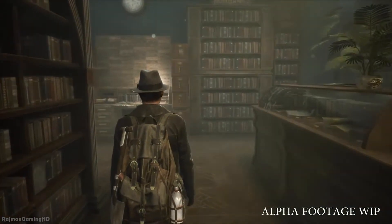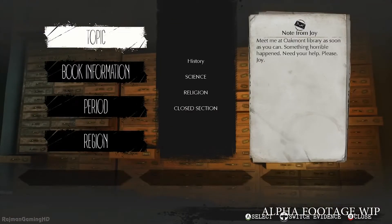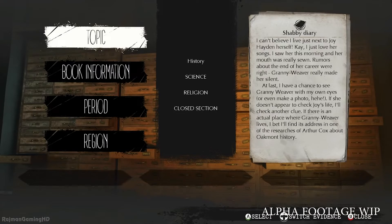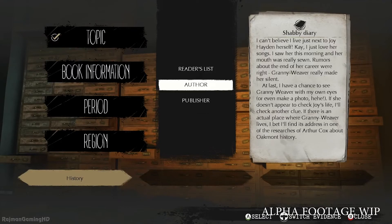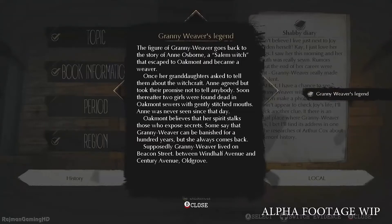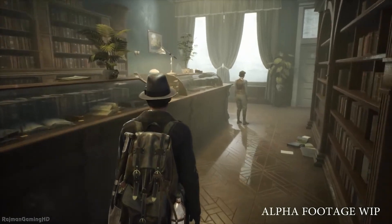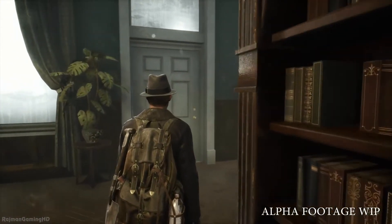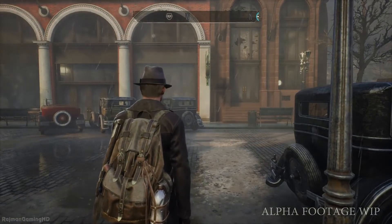Now we need to do a little bit of research to find out who the mysterious woman is. Let's check what we call the intelligence system. It has the answer, but we have to know what to look for — we need to select no less than three correct options based on a singular piece of evidence. This clue tells us that a certain historian gathered information about her, so let's select the history and author sections. For the last option I'll go for region, local, since Granny is a local myth. Now we know who she was and where she lived. We should definitely go there, but I'd hate to spoil the fun for you — so this is where we wrap things up. If you want to learn more about The Sinking City, follow us on social media or visit our official website, thesinkingcity.com. Thank you for watching.